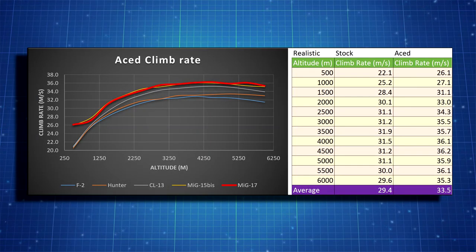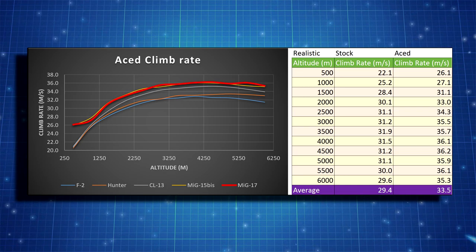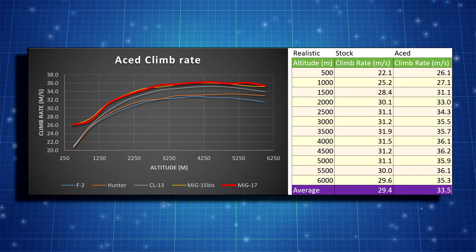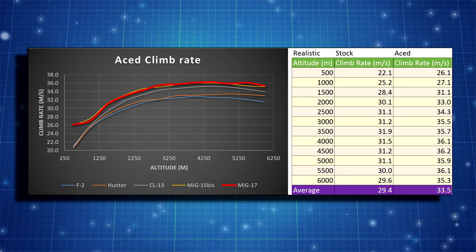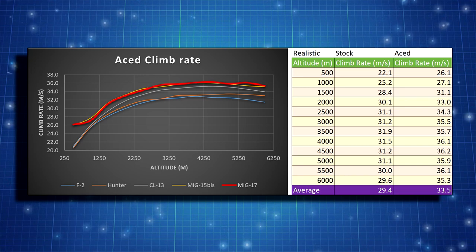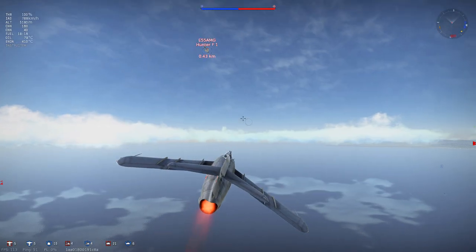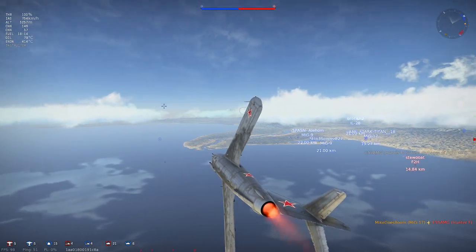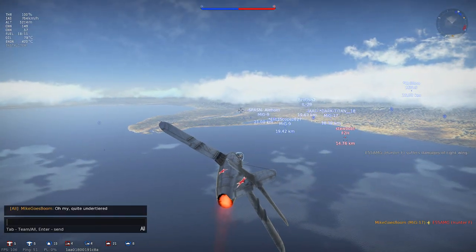If you'd rather speed up and then climb, the sustained climb speed is about 750-800 km/h IAS at a 10-degree climb cursor angle. Fully acing both aircraft shares the increased performance between them equally. Basically, you're always going to be the highest aircraft in the game, except for maybe some experimental German or Japanese rocket aircraft. Nothing unexpected so far. What about top speed? We know this thing is supposed to be fast, but is it faster than a Hunter?